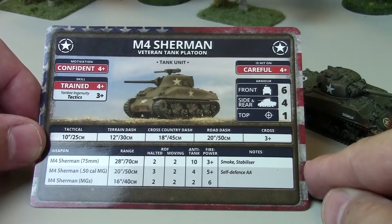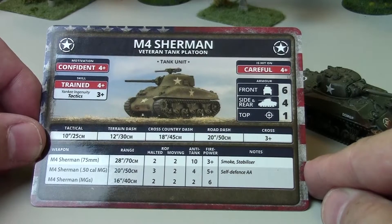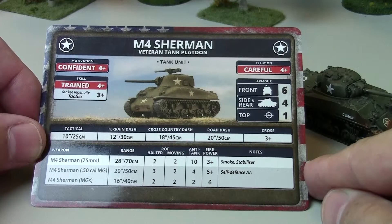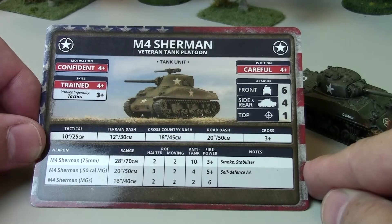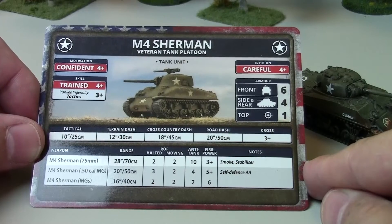Smoke lets it shoot a smoke round, putting a 2-inch puff of smoke on its target. Stabilizer is an American rule which basically lets it shoot both shots of the main gun while moving. Most other tanks have a moving rate of fire of just one shot on a big gun — two when halted, one when moving. The Sherman with its stabilizer can shoot just as fast on the move, but with a minus one to hit. So if you need a 5 to hit at long range, you'll need a 6 using stabilizers, but you're rolling two dice instead of one — I always like those odds.